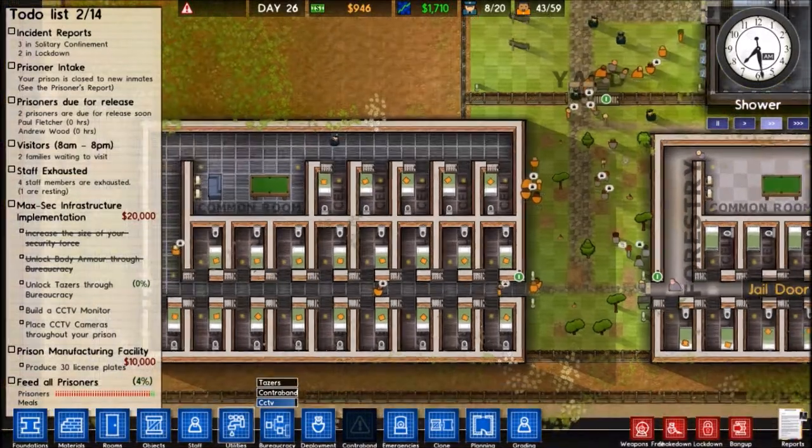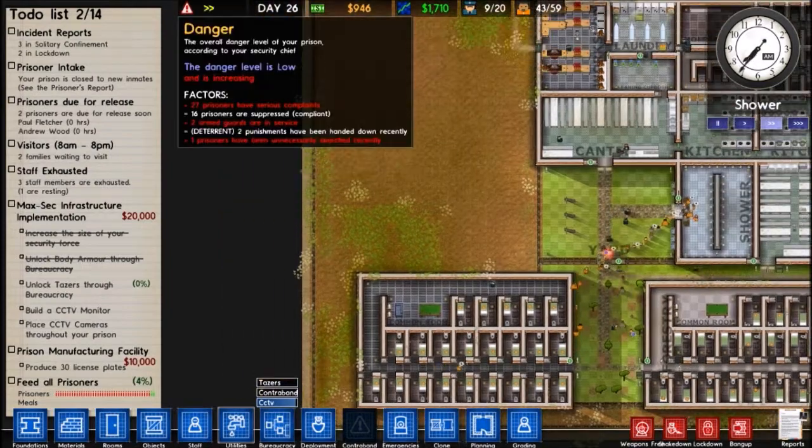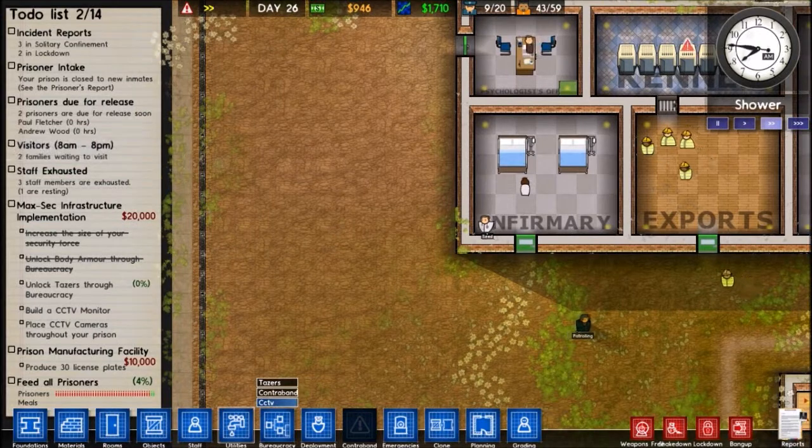Hello and what's up YouTube? Cliff B here, once again playing Prison Architect. I'm not sure what episode it is, I don't care. But let's get on to the nitty-gritty — we need a security room, shall we?